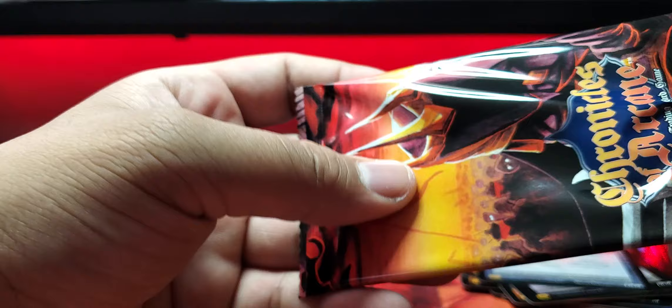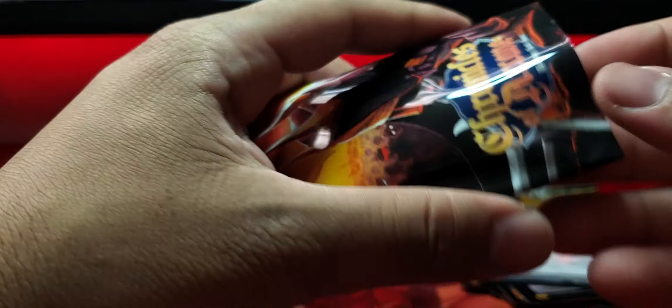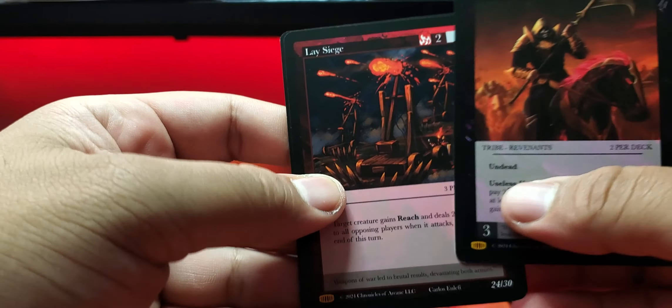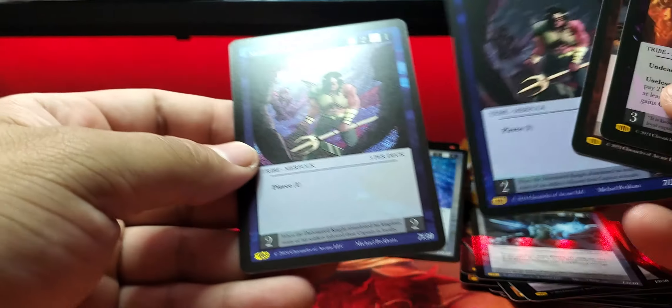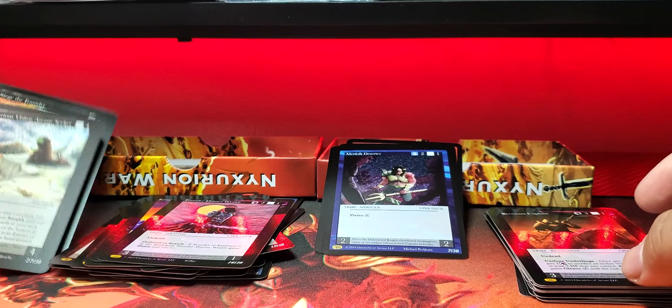Last pack of the regular box. I'm thinking this is the Arcane Rare, folks — it has to be. We got Revenant Captain, Lay Siege, Merfolk Deserter, Merfolk Deserter — Full Holo. So no — this one had four Gold Rares and one Arcane Rare. This one had an Arcane Rare and a Master Rare.